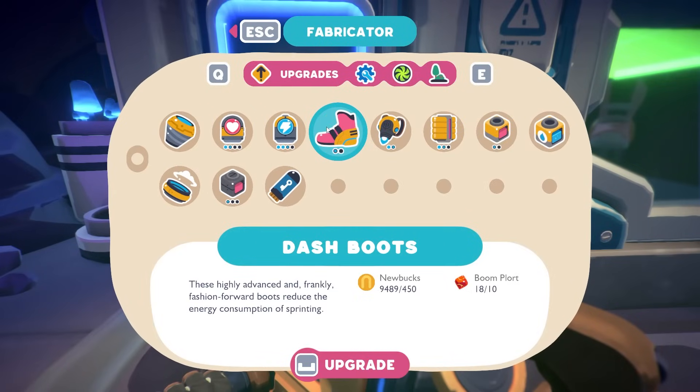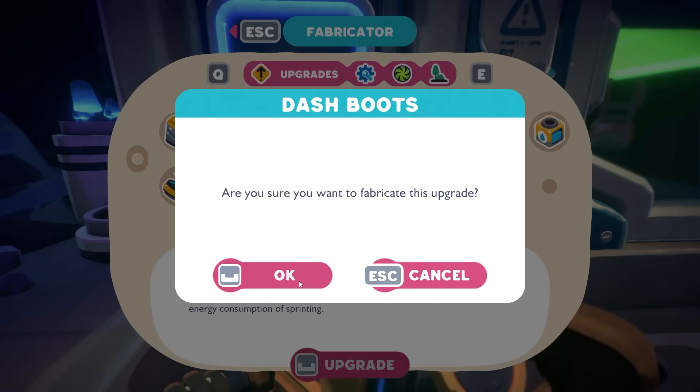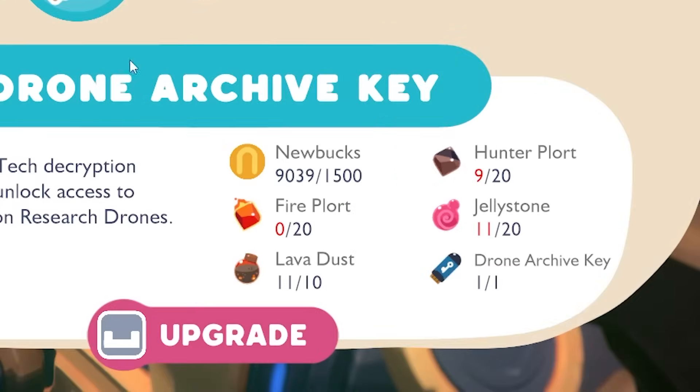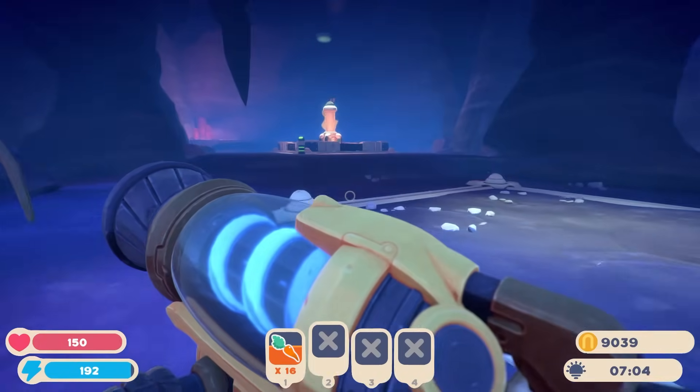Just like the dash boots — actually, I don't care about those. Real talk, I don't. But I'm going to buy them anyway. Upgrade! I do want to fabricate that because I was wrong — I didn't need those. I needed fire plorts and hunter ports and jelly stone. So if I can find my mysterious fire slimes... they better be back here.